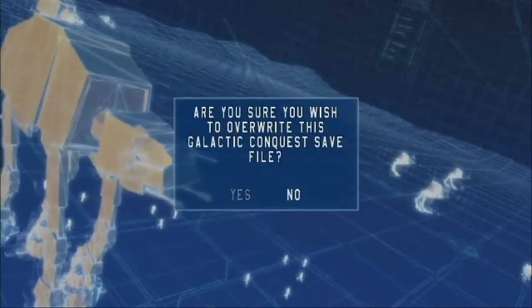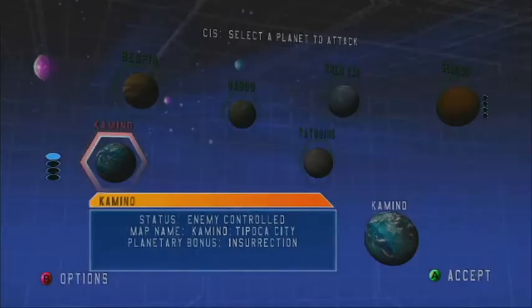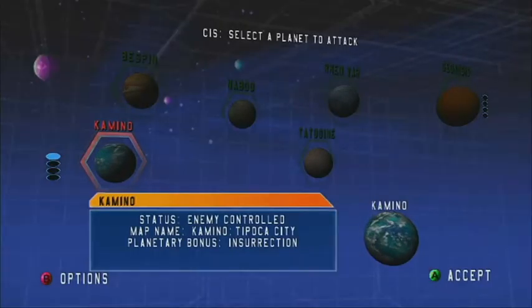Now we are victorious — choose a planet to blockade. Yes! Now we're going to blockade Yavin 4. There's a short cutscene — we are victorious, choose a planet to attack — it's just a cutscene of space. I was actually wrong; it's going to be this episode that we're going to be attacking Kamino.